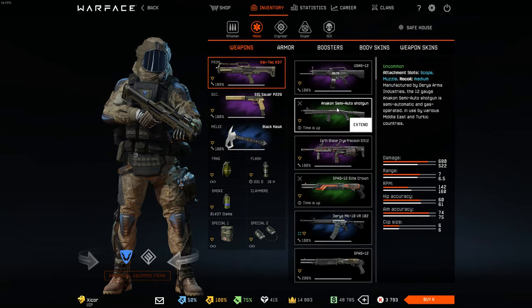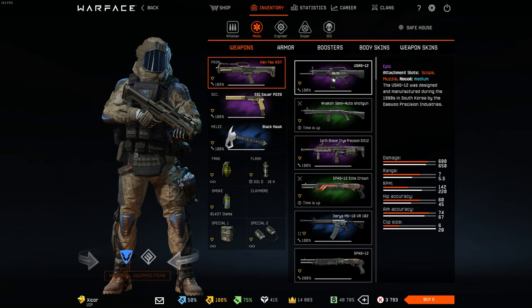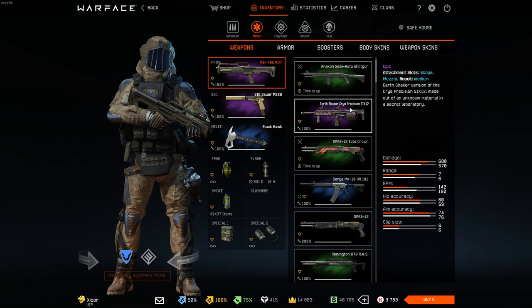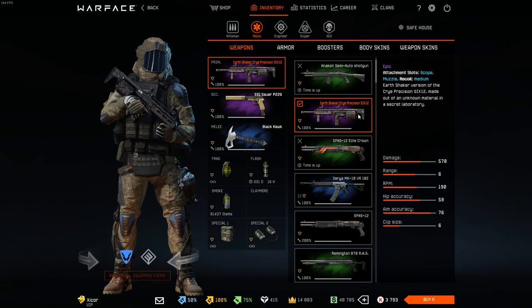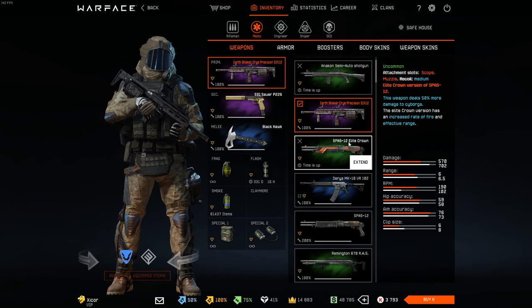Let's go to my weapons for Medic. Got the USL just recently — made a video on it, you can watch that. Earth Shaker — Accuracy 7, I'm gonna keep calling it that. Again, part of the package that everybody got.